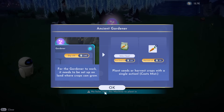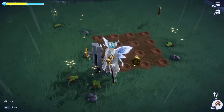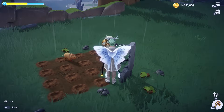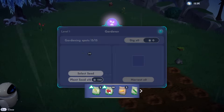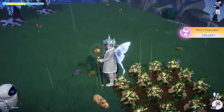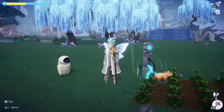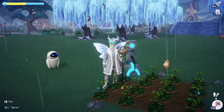The gardener needs to be set up on land where crops can grow. It says 'plant seeds or harvest crops with a single action' and it costs Mist. There are no holes near the machine yet since I haven't dug anything. Under gardening spots it shows a total of 15 — I can dig them myself or hit the dig button and it does it automatically, which is really cool. Then I can select a seed — let's do bell peppers — and plant all 15 for 150 Mist. It automatically waters them.